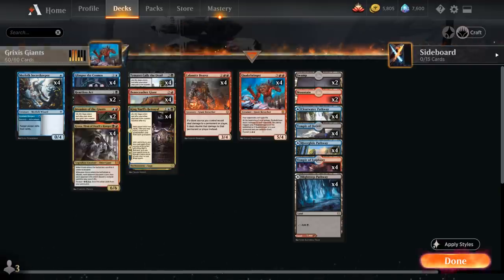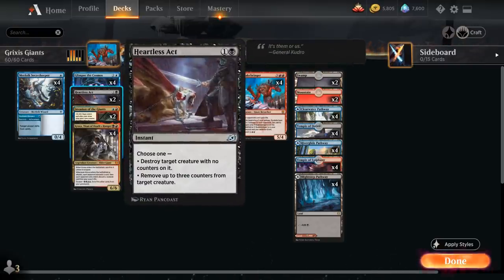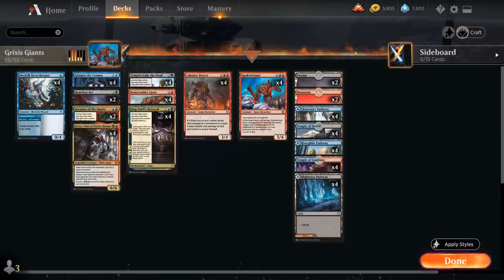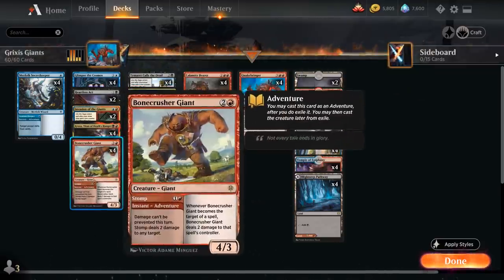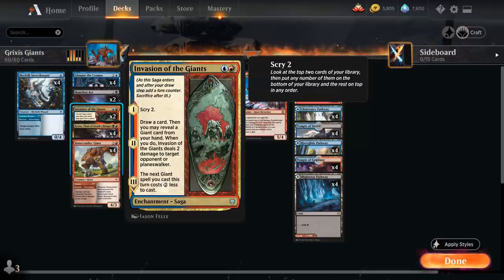Looking at the rest of the deck: at one mana we've got Merfolk Secret Keeper; at two mana, four copies of Glimpse the Cosmos as our card draw engine, as well as two copies of Heartless Act as another cheap removal spell, to complement our four copies of Bonecrusher Giant, where we can use the Stomp adventure to deal two damage to any target, and then play the 4/3 giant afterwards. We also have two copies of Invasion of the Giants.